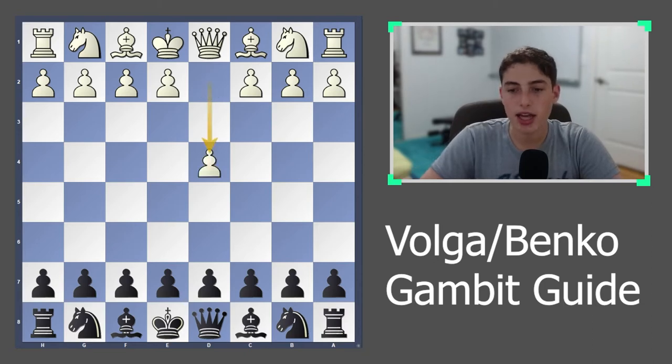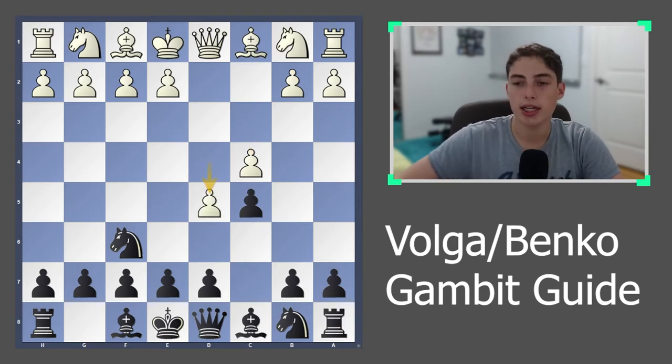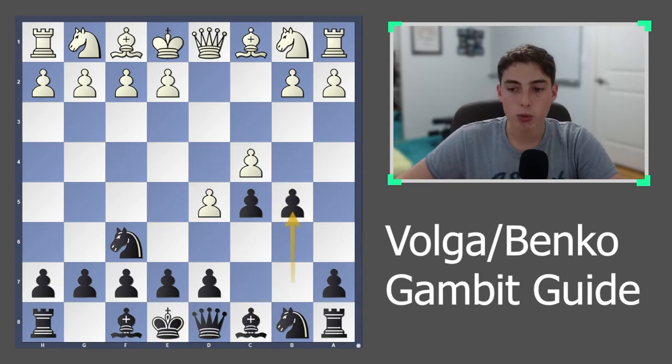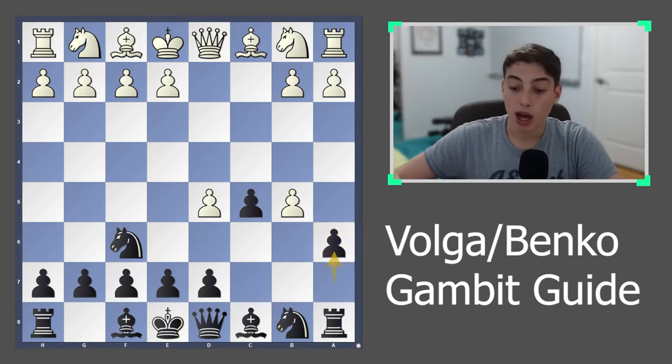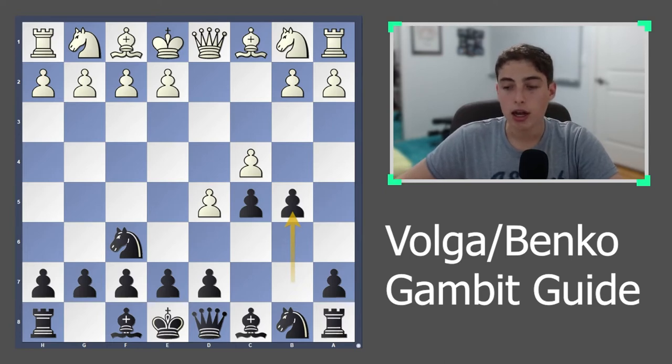The Banco Gambit begins with 1.d4, knight to f6, c4, and now c5. White pushes d5 trying to get a very solid center, and you don't want this, so you immediately attack their center with the move b5. This is the gambit part of the Banco Gambit because if they take, they're simply up a pawn and there's no simple way for you to recapture. You continue with the move a6. I should mention later in the video what happens if they don't take, but almost always they're going to end up taking here.